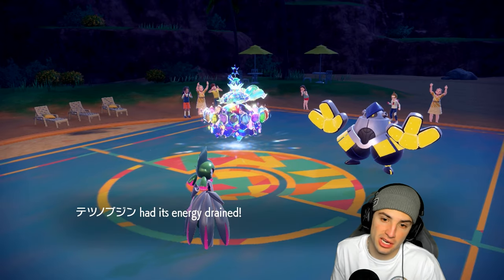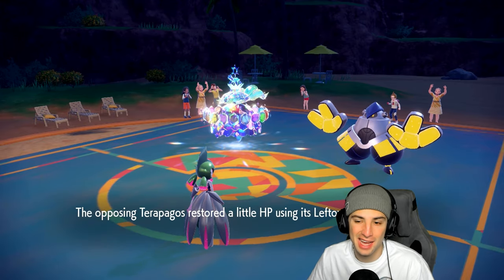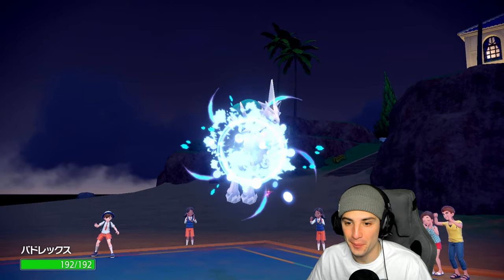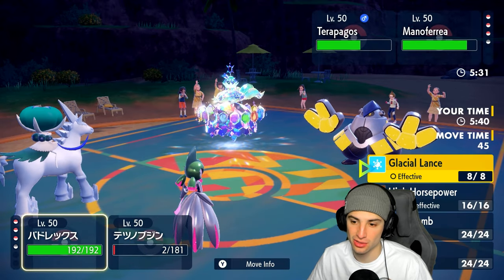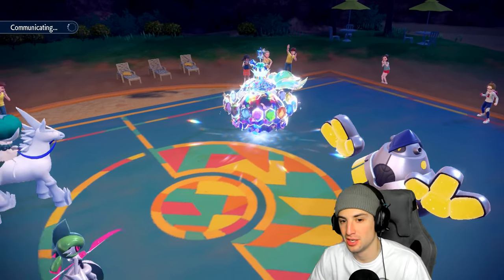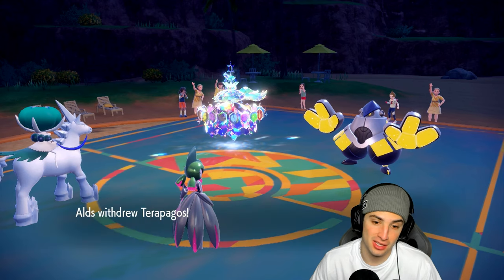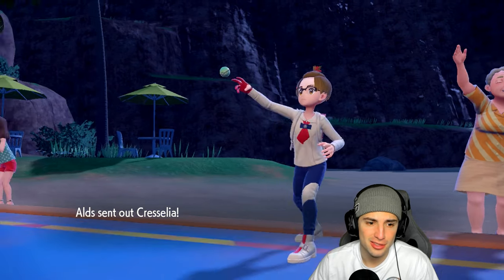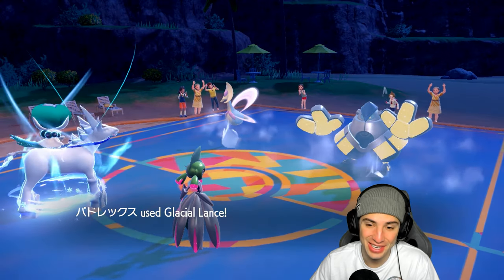I'm going to go for it — Disable Tera Starstorm. I should outspeed Terapagos with Booster Energy. If we can Disable Tera Starstorm, hold up — we have a shot. But wait, who withdraws Terapagos there? Did they think I was going for Wide Guard? Glacial Lance doesn't pick up the KO on Cresselia — they go for Drain Punch and we soak it.